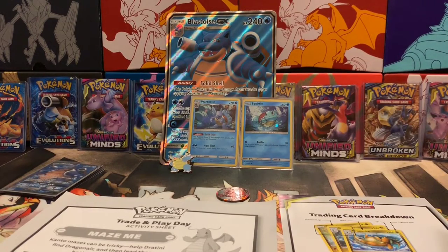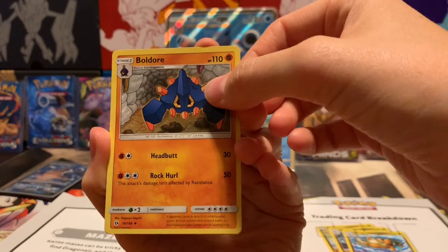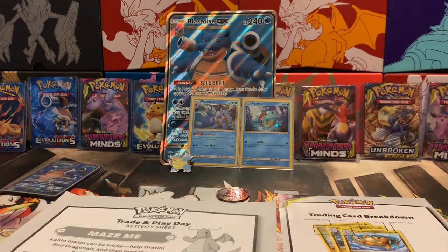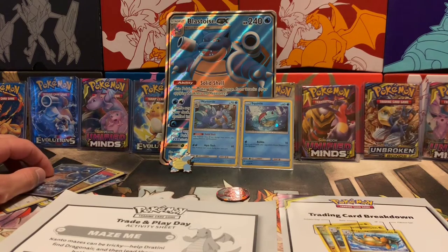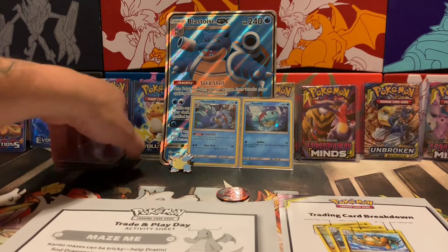We opened like 70 of these dollar store packs last video and didn't pull a single thing. The trick for this one is back to front. Opening it up — we got a Boldore, Zubat, and a Bruxish. Yeah, pretty rough. Overall we only got one GX and one holo out of all those packs — pretty rough session. Let us know in the comments if you want us to continue the Charizard search in Unbroken Bonds and XY Evolutions.